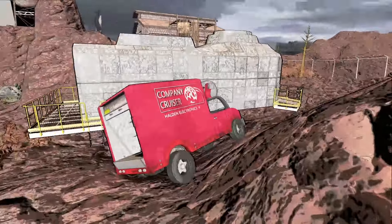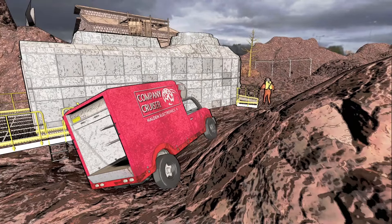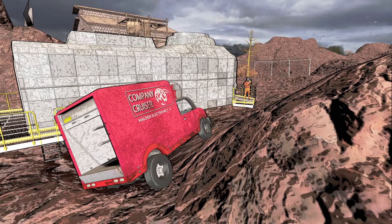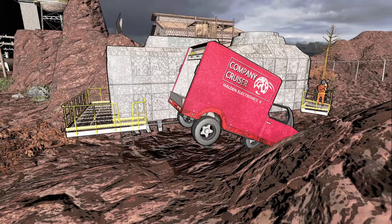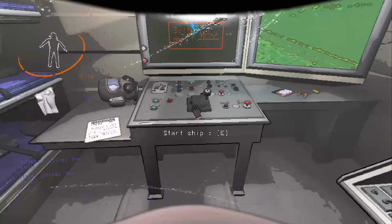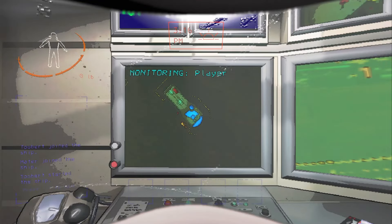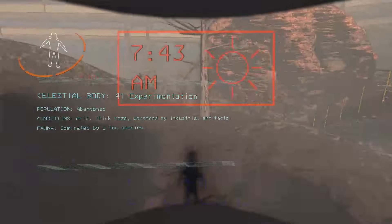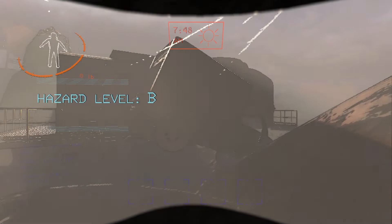Once you are done for the day and have managed to keep the company cruiser together in one piece, you may attach it to the ship via magnet. If your cruiser picks up some damage on your journey, you can attach the cruiser to the ship, enter orbit, re-enter a planet, and the cruiser will come out as good as new.